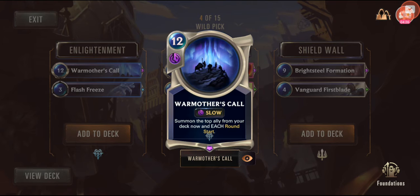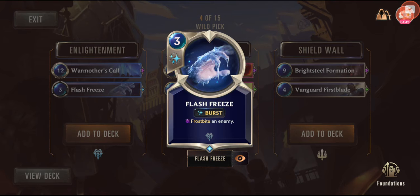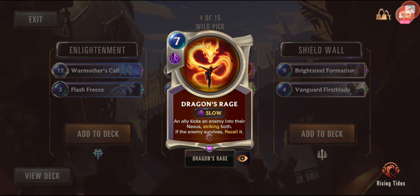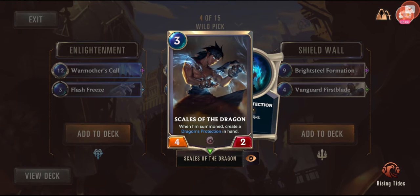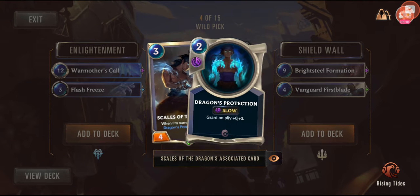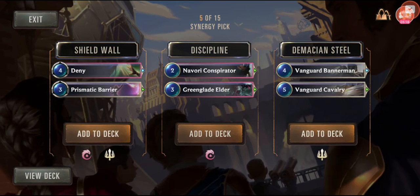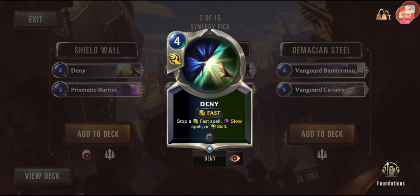No surprise I'm going for a lot of Demacia since that's what I'm familiar with. Summon the top ally from your deck each round — it's a 12-cost card, like a game winner when no one's winning. Flash freeze, burst frost, stun an enemy. Again I might go with Demacia. An ally kicks an enemy into their nexus striking both. Scale the Dragons — when summoned create a Dragon Protection in hand. The Bright Steel Formation is a great game ender. I might go with Deny, which is a pretty good spell.